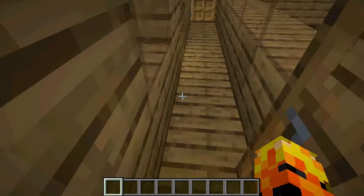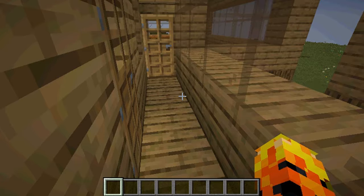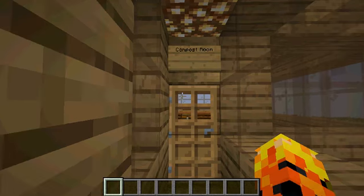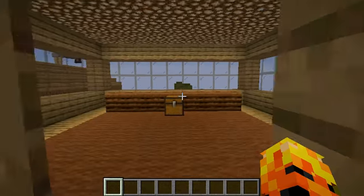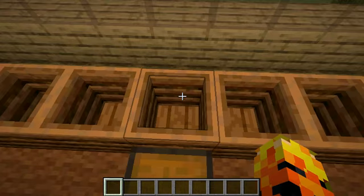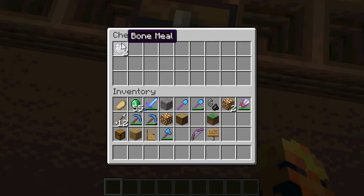It's off to the side here. Sorry about that, there was an interruption — this is my compost room, where, obviously, if you put seeds into it, it has a chance of filling this up by one stage. When it's full, you can break it to produce a bone meal.